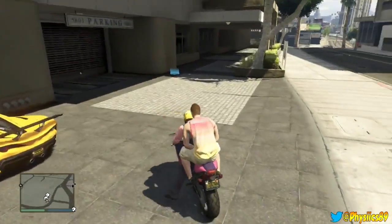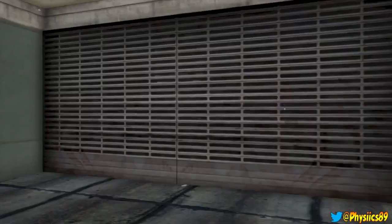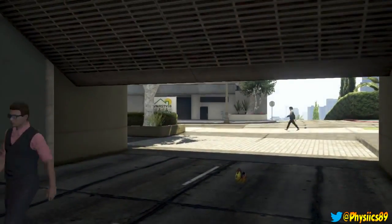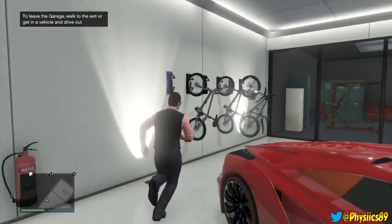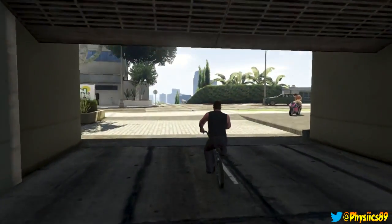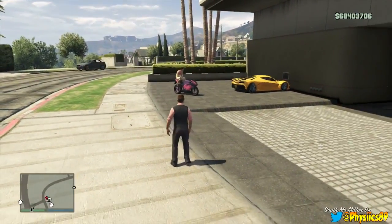You don't have to be exactly precise, just keep it in that general area. Now go inside your garage and pull out any bicycle that you have on the rack. Once you have your bicycle, take it outside by hitting — I believe it's the right d-pad — and take it outside of your garage. Then simply jump off the bicycle by hitting the Y button, and once you do that your bicycle will actually disappear.